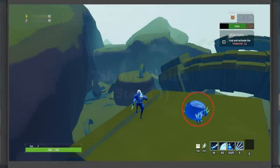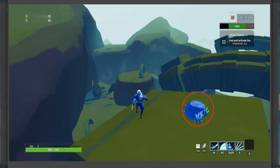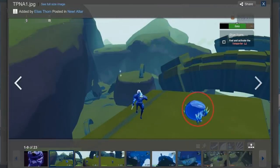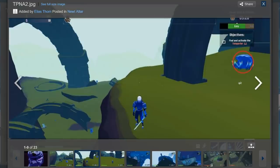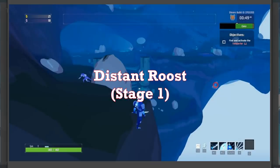For the first portal on Titanic Plains, it's on top of the big arches, and across from that is where the second one is. So here on top of the arch is the first one. The second one is over here at the island — this island is exactly where the second altar is. The third one is behind another arch at the edge of the map — turn around and you should see it behind there if it spawns there.